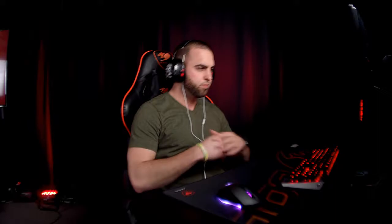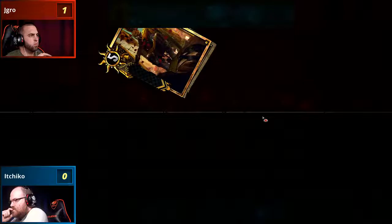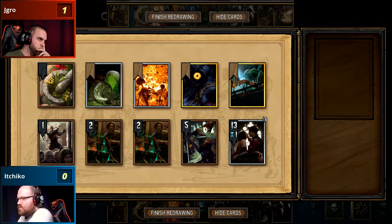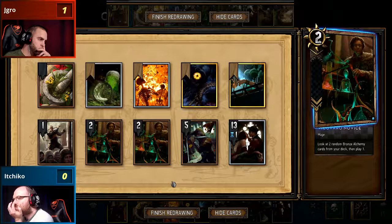Ichiko basically made the play hoping there wouldn't be another weather coming down effectively off of that early pass — generated a lot of tempo, but still falling to that one pass off of the Skellige Storm with the Ragnarok. You could look back and think: what if he had saved the Runestone option potentially for a weather clear? Maybe things could have turned out differently, but he probably couldn't play around the Heat Wave anyway. Here's J-Gro going up with Calveit versus Calveit — the Alchemy mirror — and this one's going to be different because of tech choices like Muzzle and Scorch not commonly seen.